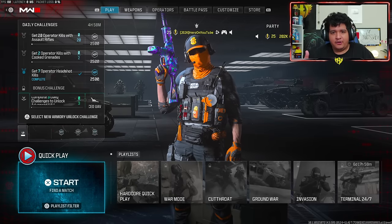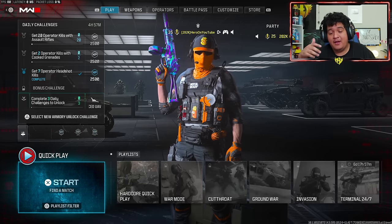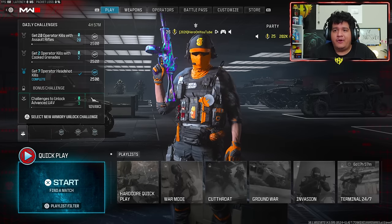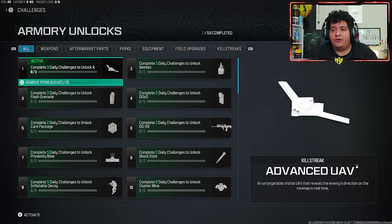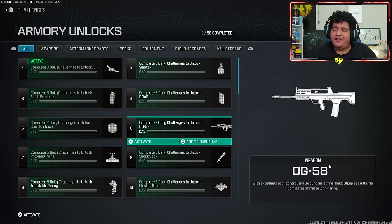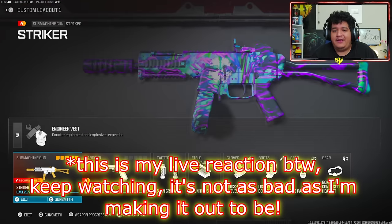The challenges reset at midnight. I don't know if that's based on your local time — it could be 9 p.m. Pacific Standard Time for you. For me, it's midnight on Eastern Standard Time. So you want to complete those challenges before they reset, because that's what allows you to get more of these unlocks. The DG-58, for example — you can't unlock it unless you do it through this Armory Unlock Challenge, or you get a blueprint for it within the Battle Pass or a Store Bundle. This makes so much content limited when it comes to daily unlocks.